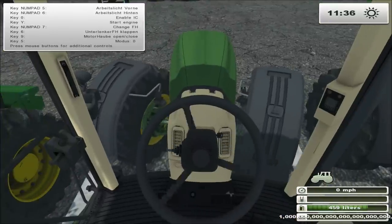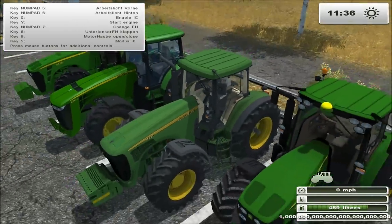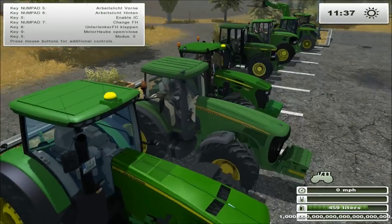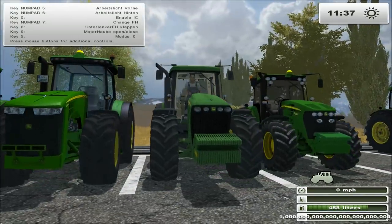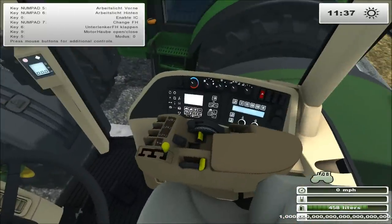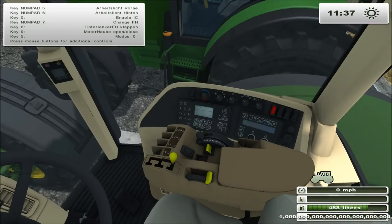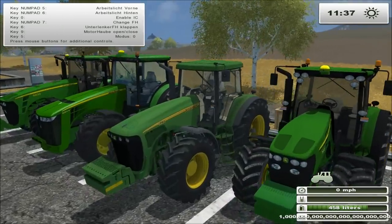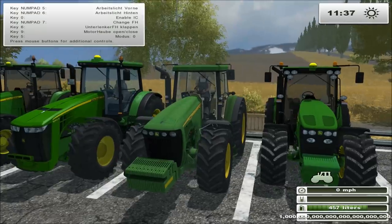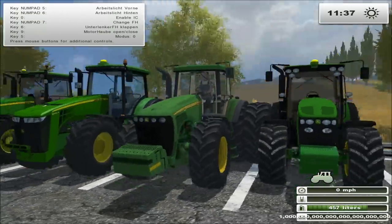When you turn the wheels the steering wheel turns as well. Let's start it up - this thing sounds epic. As you can see it sounds so nice. When you turn on the lights it actually turns on the dials inside here too - that's actually amazing. Let me show you the main feature of this tractor that makes it absolutely epic. First of all it's got double wheels at the back which makes it look absolutely amazing.